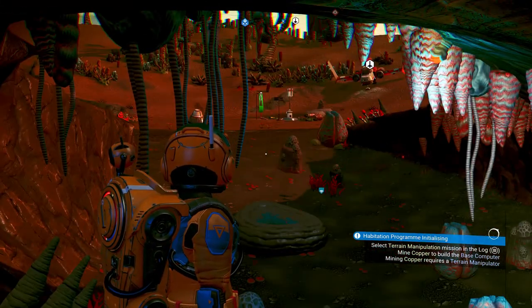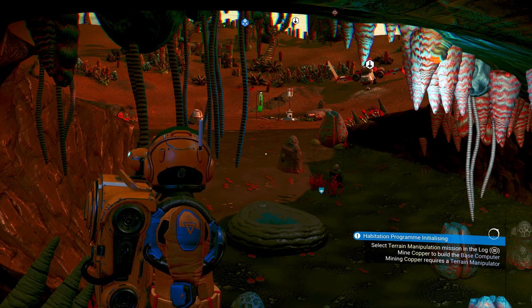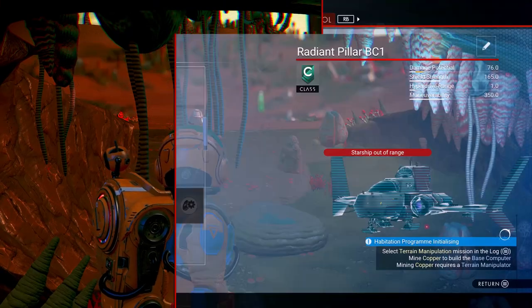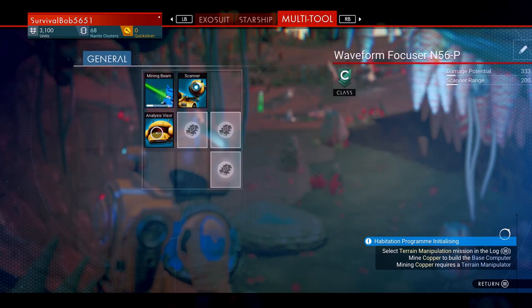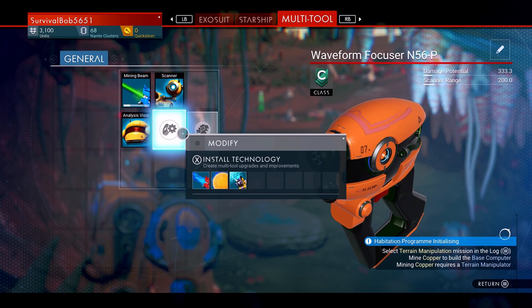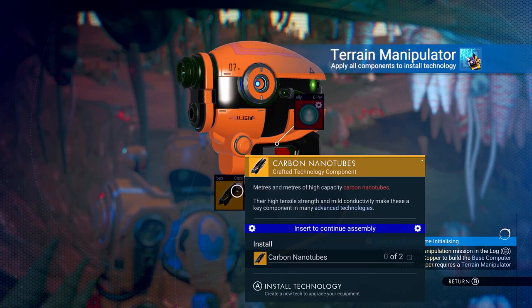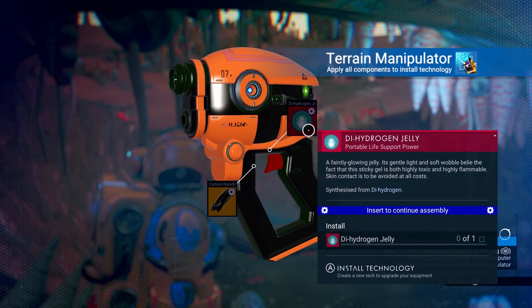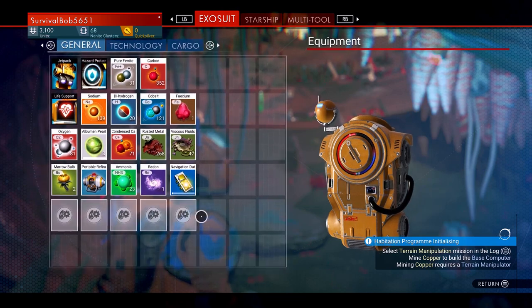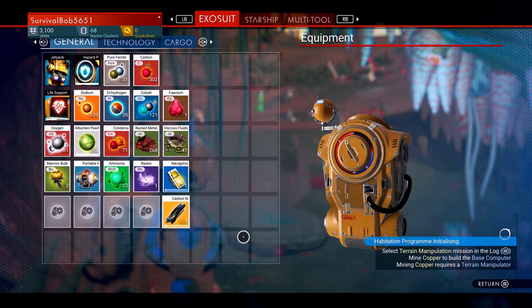Select terrain manipulator. Emission in the log — mine copper. Let's install the terrain manipulator. Carbon nanotube, dihydrogen jelly. I think we can handle that. Let's get this going. I need one of these — I think I needed two.